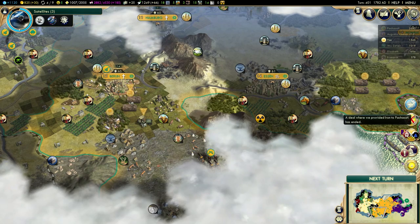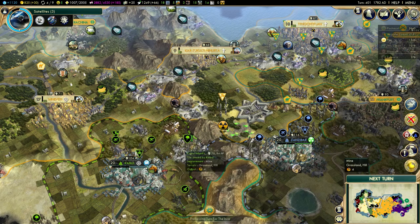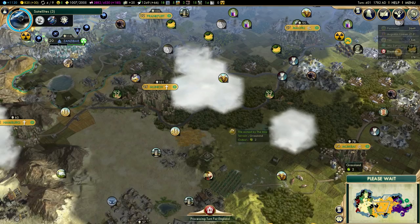One of my deals ended. I got enough faith - I can get another Great Scientist? No, I can't, but I can just automate it. I might get one more Great Scientist for faith, but actually that's kind of unlikely.